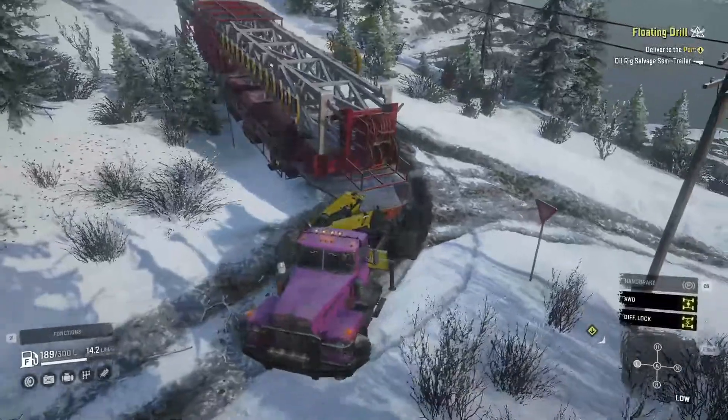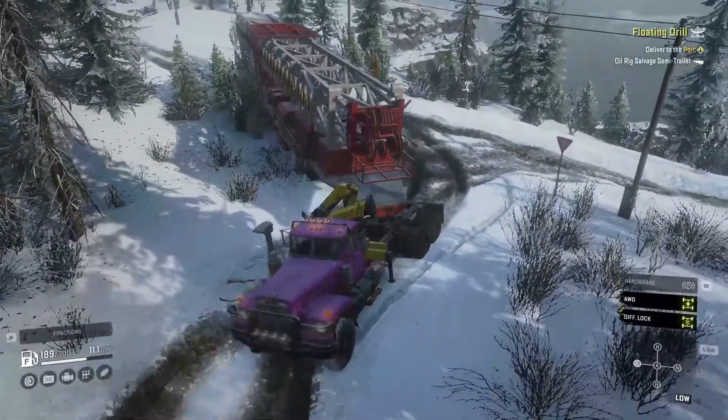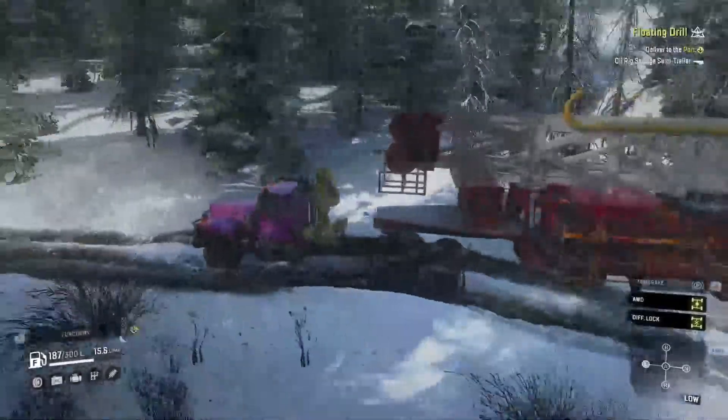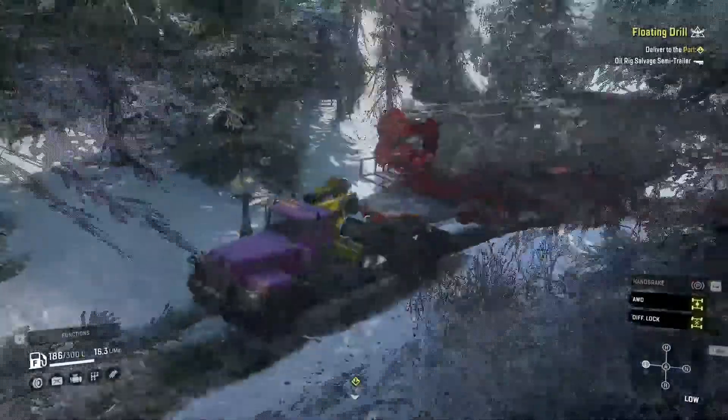We're going to take this corner as wide as possible — we're still taking down the sign, and the trailer is completely off the road. Yeah, this road wasn't really designed for this trailer. How did they get it down here, then?